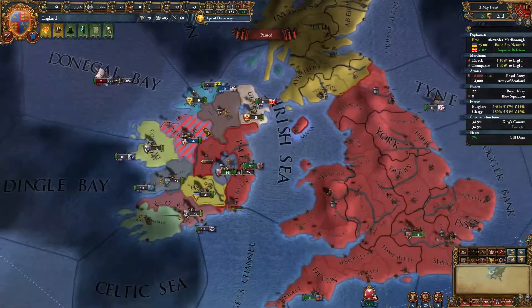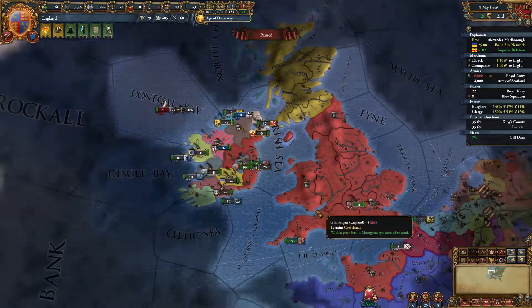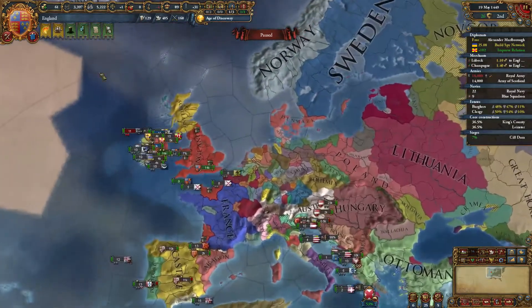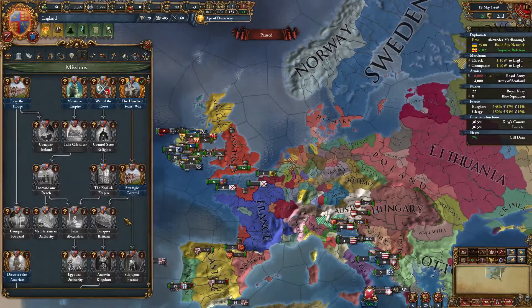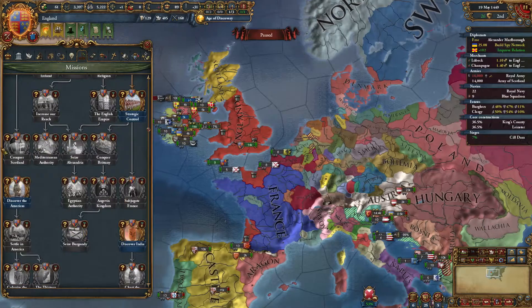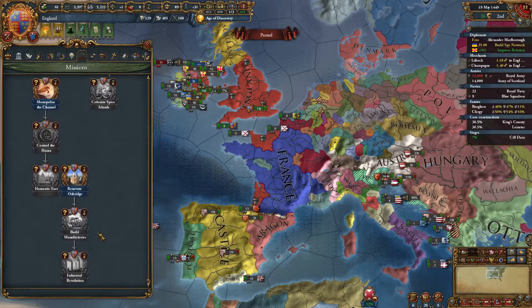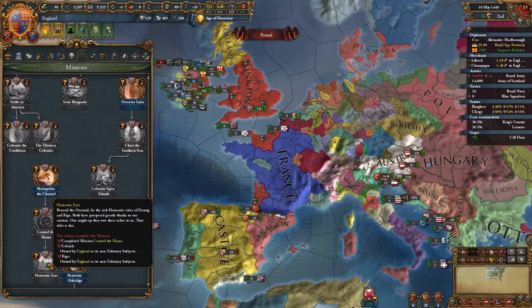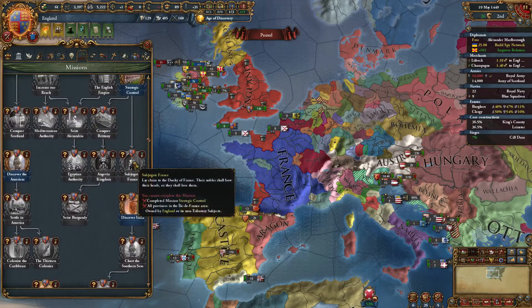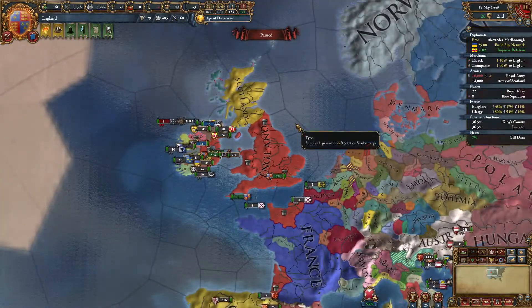That is it for this episode and I will be continuing this let's play if people are vaguely interested in it. I'm kind of interested in trying to build the English empire along the missions — take Gibraltar, take Egypt. There were quite a few other missions: conquer France and the Mediterranean, conquer Malta, Crete, Cyprus, obviously conquer Scotland, conquer Brittany, seize Burgundy, colonize the Caribbean and New World. There's also stuff like conquer the Hanseatic League, which would be interesting because that's the entire HRE. Thank you all for watching and please continue to watch and subscribe if you enjoy this. Bye for now.